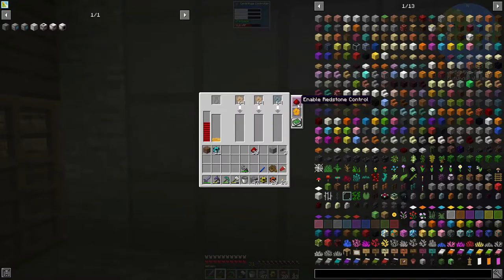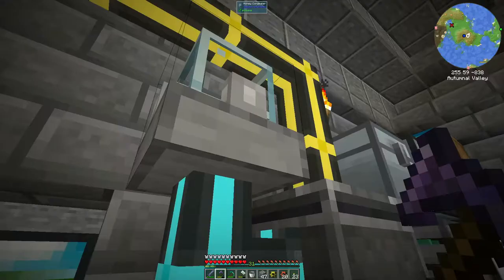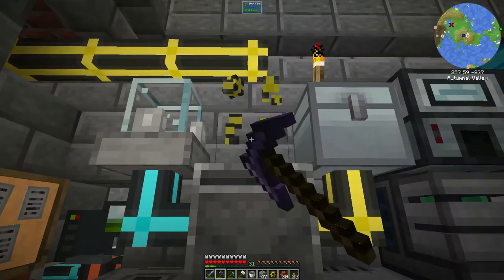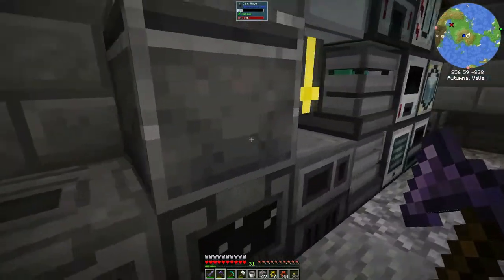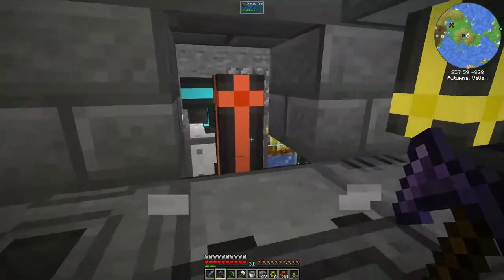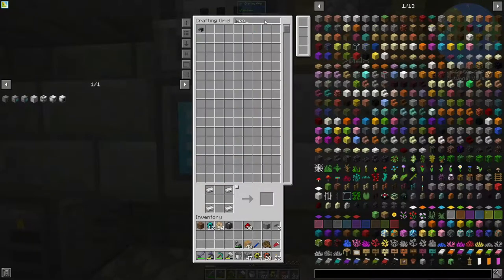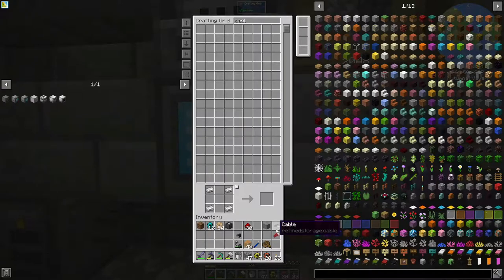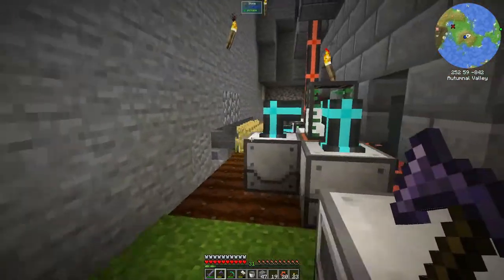I'm not sure where the fluid's going to go. If I grab this guy and take him over there, we can turn it into honey blocks for now. Take all of this away. Let's get — do I have enough for an importer? I have an importer. What have I got in my cables? I think I've only got seven — that's probably not enough. Let's make another set, and let's import this stuff automatically into our system down there.